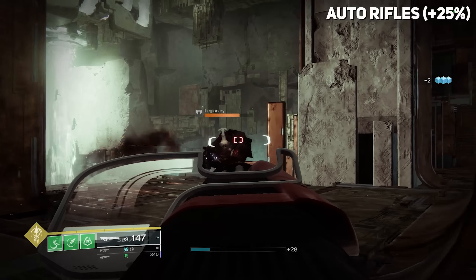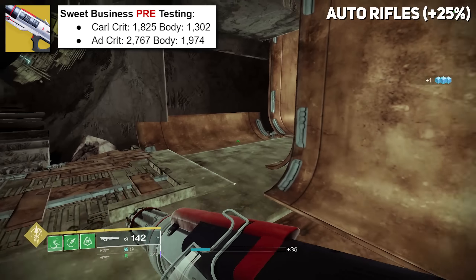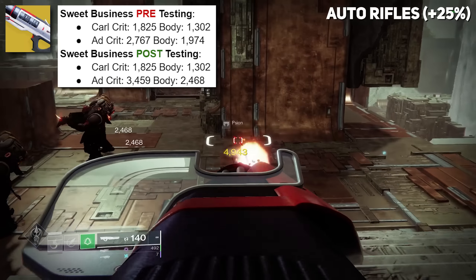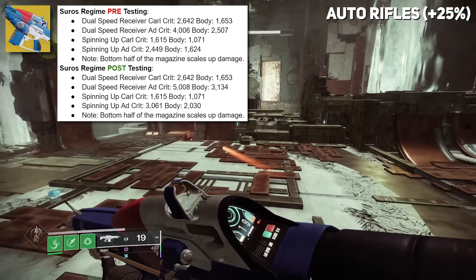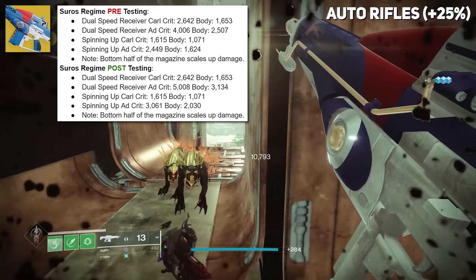Moving on to other exotic auto rifles — these got a 25% buff in damage. Sweet Business pre-testing and post-testing numbers show the increase. Cerberus Regime also saw damage buffs across the board, but the same damage against Majors and Coral. Still a nice buff — we're talking a 25% increase in damage, which is potent.